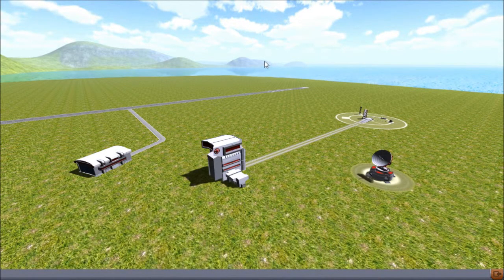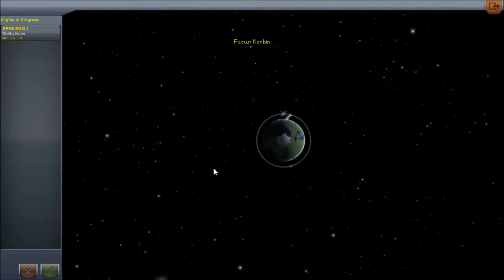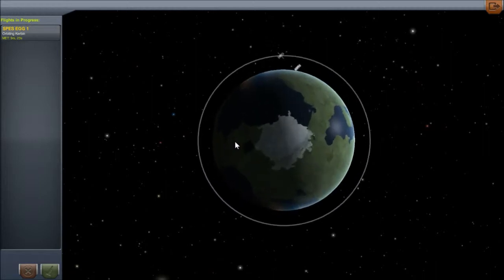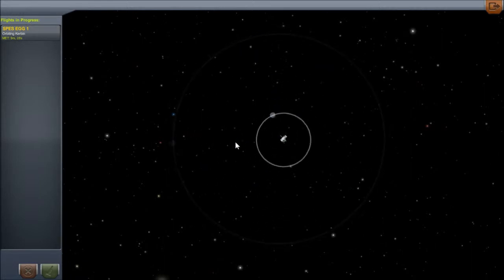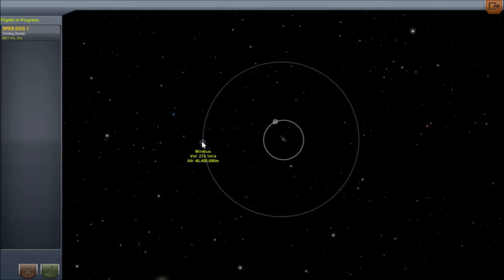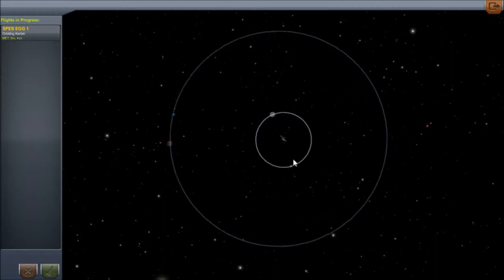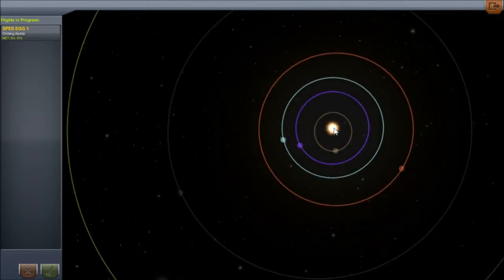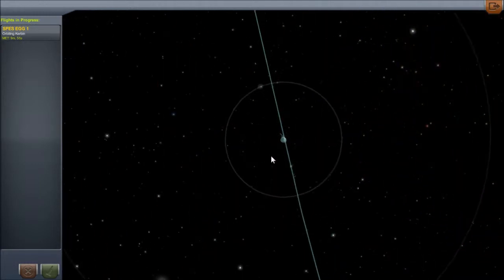If we're going to do an unmanned exploration program, we're going to need some communications relays in orbit so that we can communicate with our probes in space. The plan is to put two in orbit: the first one orbiting Kerbin at about 200 kilometers, and it will relay with the other one which is going to be just outside the orbit of Minmus, at the very edge of the Kerbin system. That one will relay with anything out in the rest of the solar system.